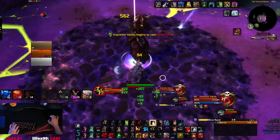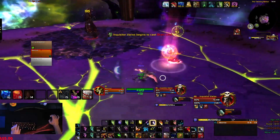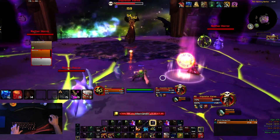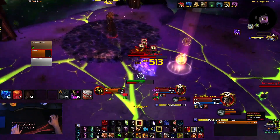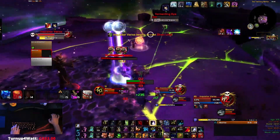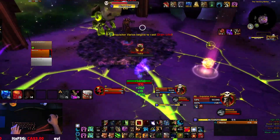One of your teammates is going to cast Holy Wards on the ground — it interrupts and does damage. Use those only for emergency scenarios; I recommend saving them for Phase 2, but you can use them in Phase 1 without issue. Here I just pump out damage as Boomkin, then go back into Bear form for the Nether Horrors and Netherstorm, interrupt Drain Life — and that's the Phase 1 loop.